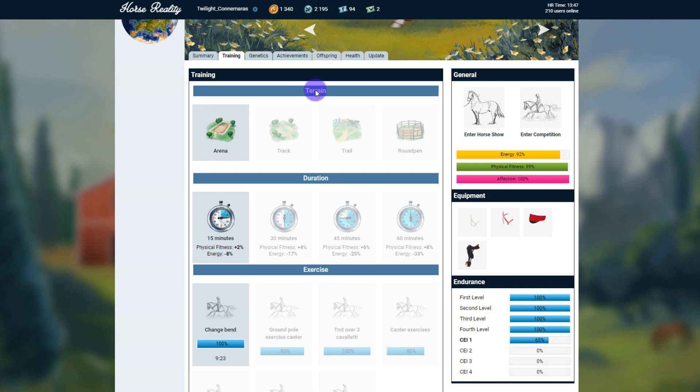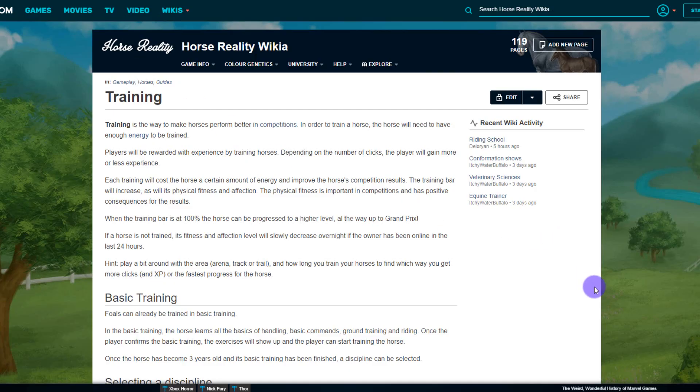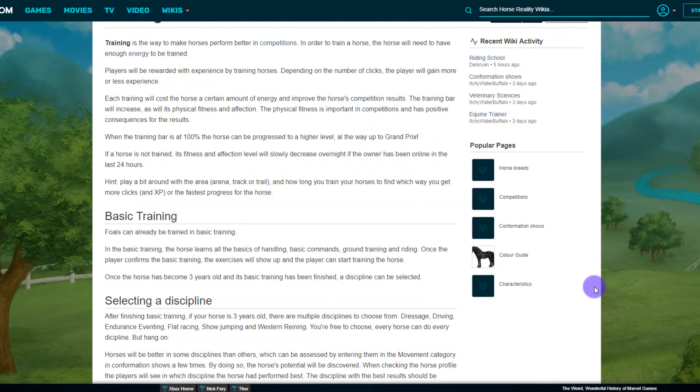The next part is training. Training is the way to make a horse perform better in competitions. In order to train a horse it needs to have enough energy. Players will be rewarded with experience by training horses — depending on the number of clicks, the player will gain more or less experience. Each training will cost the horse a certain amount of energy and improve competition results. The training bar will increase as well as physical fitness and affection. When the training bar is at 100% the horse can progress to a higher level, all the way up to the Grand Prix.